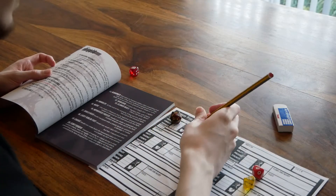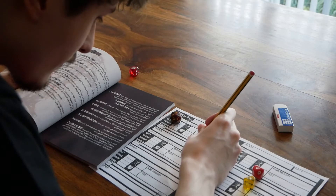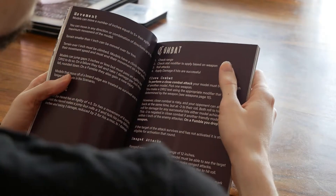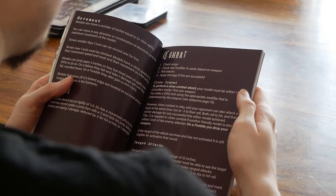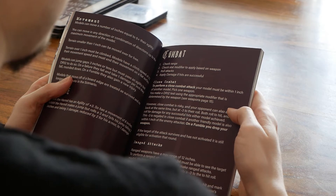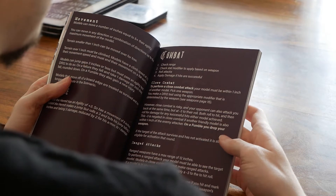Whilst Forbidden Psalm has many strengths, something important to mention early on is what might be considered a weakness of the game: the combat system. Just like in its parent system Morkborg, combat in Forbidden Psalm involves rolling a 20-sided die and, after applying any modifiers, seeing if the total is higher than 12. If it is, the attack is considered a success and damage is dealt. Otherwise, it is considered a miss.